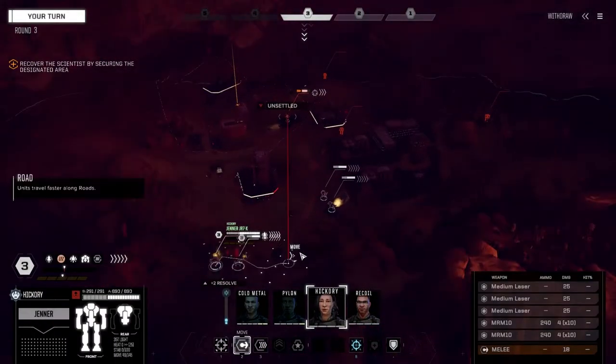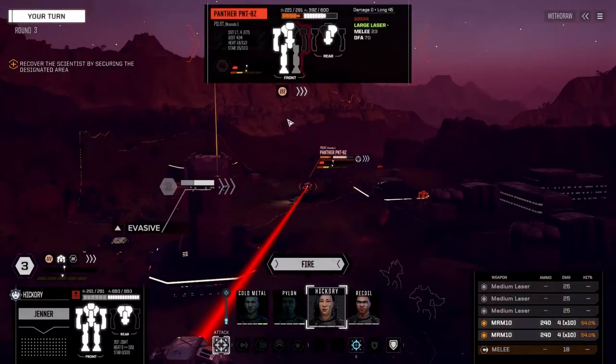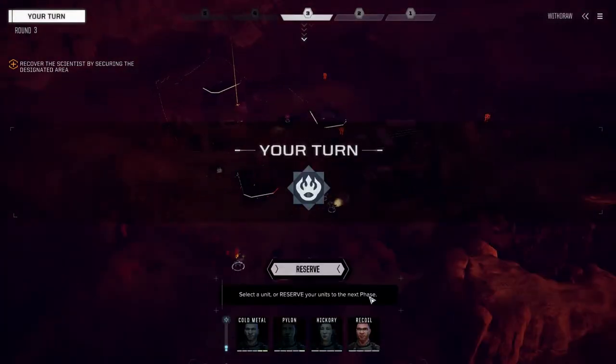Ready for orders — we're going to just walk down to here, get in the mineral field to get a bit more defense, and fire everything on this guy. Oh, three hits — not bad. There goes the left torso; there's nothing in that side anyway, but at least we got a good start. Hickory, let's move over this side and pelt this guy with some MRMs. Wow, they almost all hit — that was awesome! Alright, recoil.